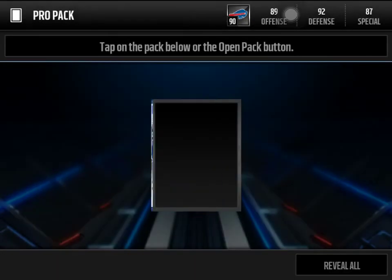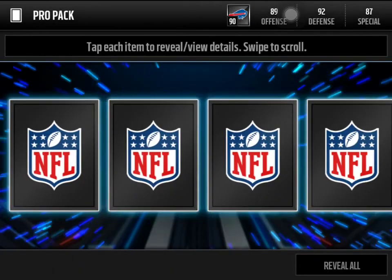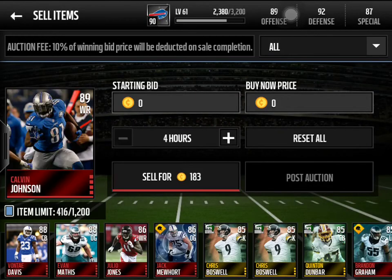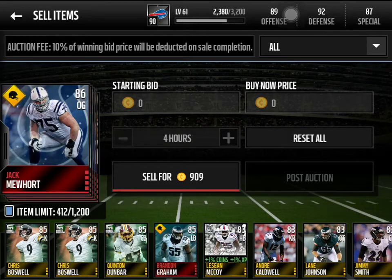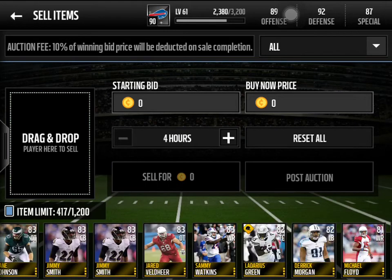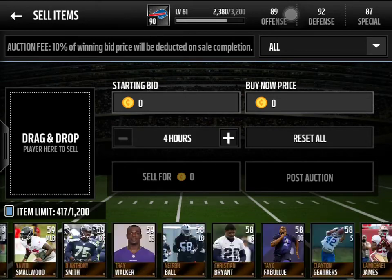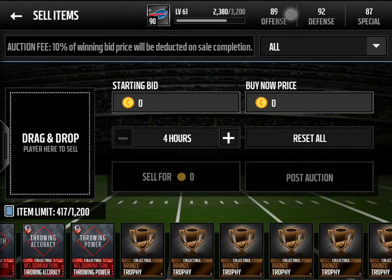We get Dwayne Harris and a few more pro packs — we get a Chris Clemons. This will be our last pro pack in the 500k pro pack opening, and we busted out with an elite as our last one — nice! So let's look at what we got: Calvin Johnson, Vontae Davis, Evan Mathis, Julio Jones, and Jack Mewhort — that's five elites! Plus Brandon Graham makes six elites. That was really nice. We've got all these golds to sell, plus silvers and a bunch of bronzes.